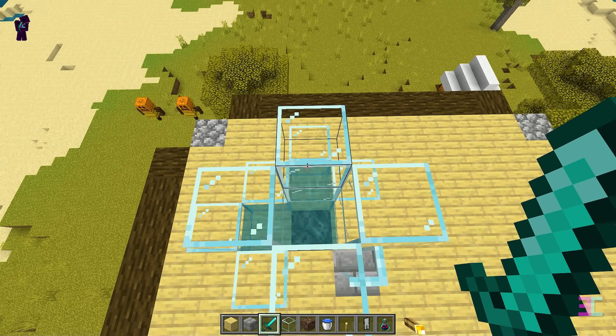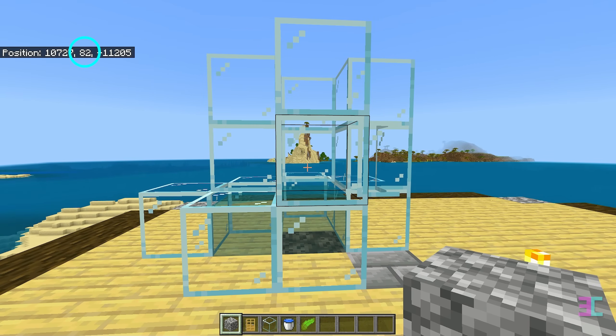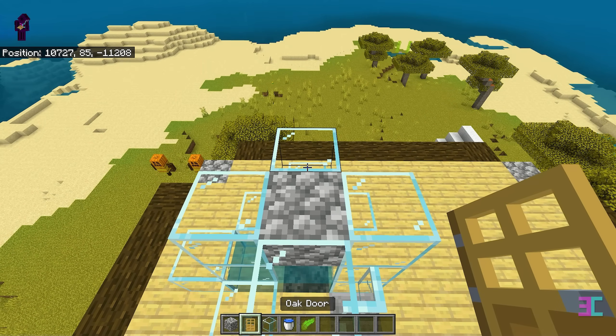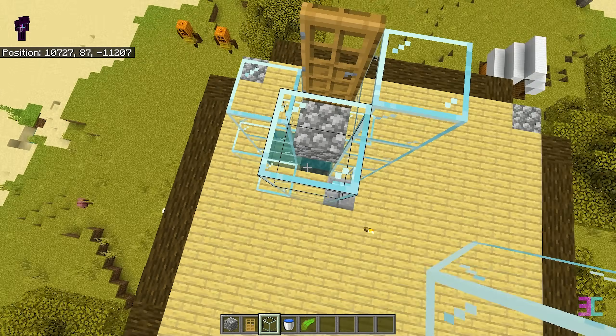Now check the Y level from the floor because we need to extend the glass chute up by 35 blocks. My Y level is 82, so I'll need to extend the chute until it reaches Y level 117. First, seal the gap with a solid block, then place a door and place the glass blocks like this.